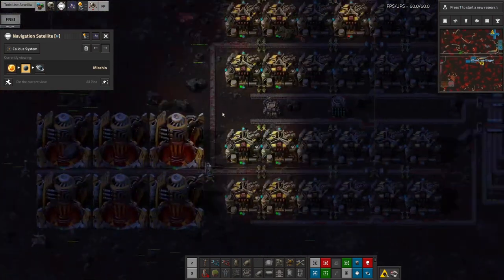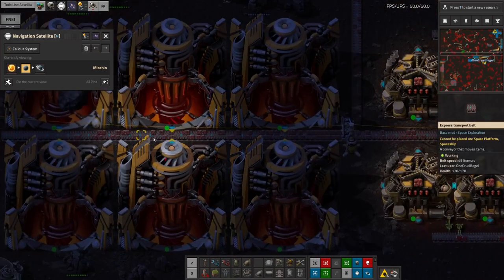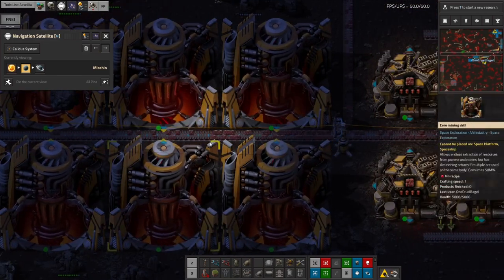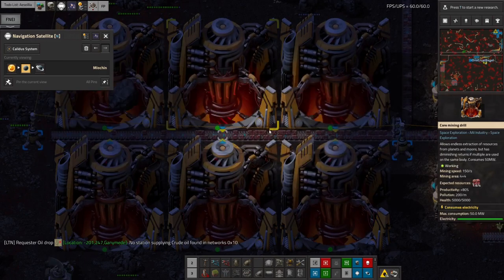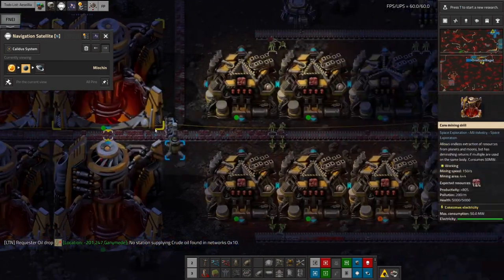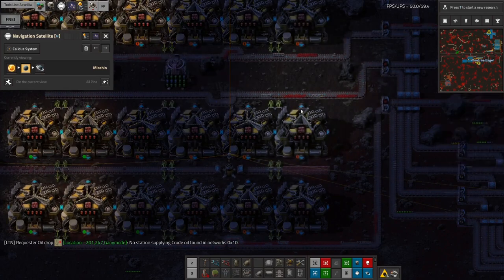It's a bit of a slow process because Miokin is quite a small planet. I've got six core mining drills there — on Norvis four drills produced practically a full blue belt, but here six drills produce quite a lot less because it's a smaller moon. The output is then split off into vulcanite, core chunks, and stone.